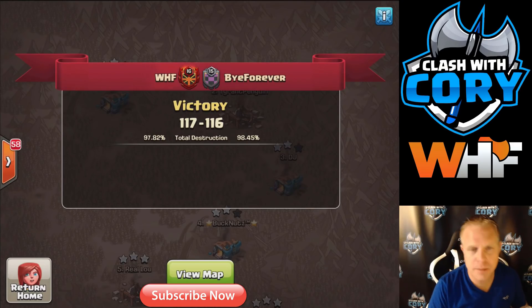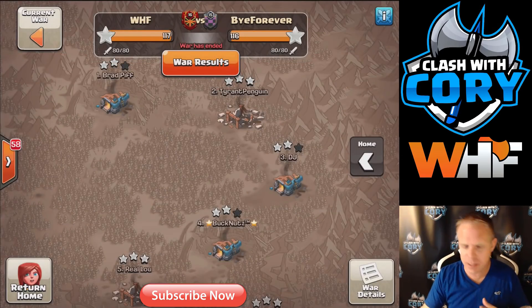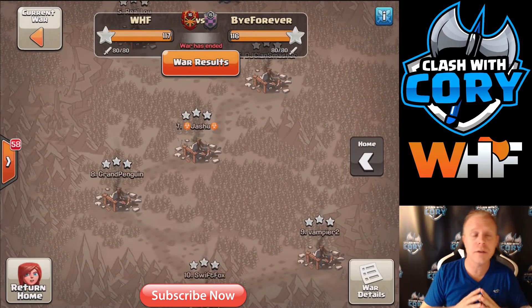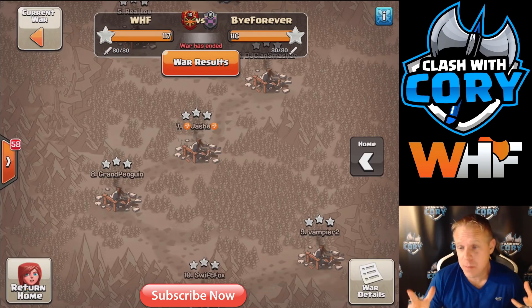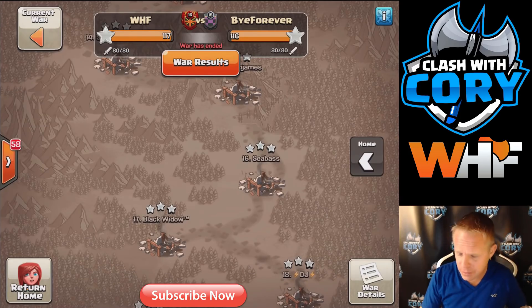We're going to be pulling these examples from the WHF versus Buy Forever war, using Town Hall 11 examples. I know I get complaints that I only cover Town Hall 10 — Town Hall 10 is where the most exciting and diverse strategies are working right now, but there's plenty of action at Town Hall 11 too.